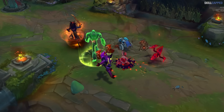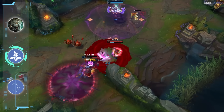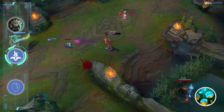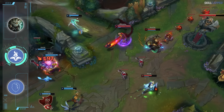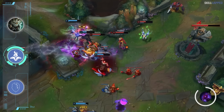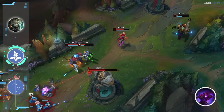Mages only saw two item changes in 13.10 but one has been extremely impactful. The buffs to Lost Chapter with the cost reduced from 1300 to 1100 gold has opened up a very interesting strategy. Since Lost Chapter completion is such a big spike in lane, you can start the game with a Mana Crystal and Refillable Potion, run Futures Market in runes, and grab an extremely early Lost Chapter buy. By starting Mana Crystal you're very limited in trading the first three levels, but the whole point is to run it on champs that can't trade at those levels anyway. Malzahar is arguably the best user of this strat because his early levels are absolutely horrendous.